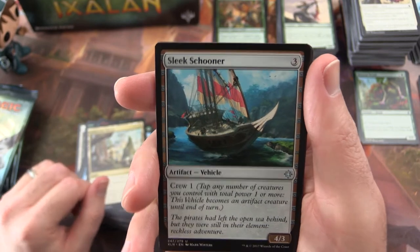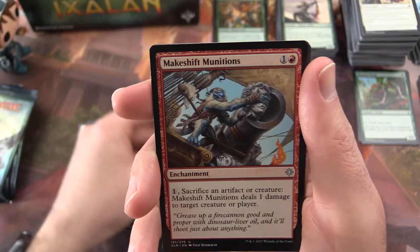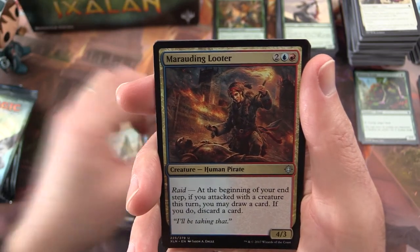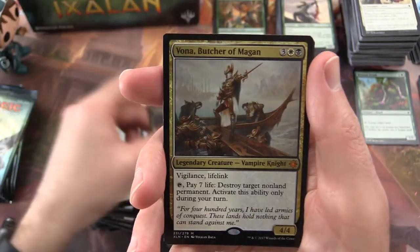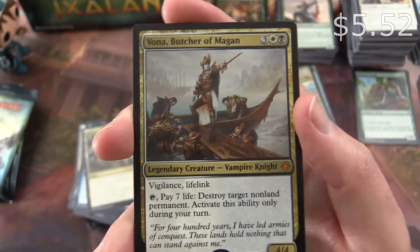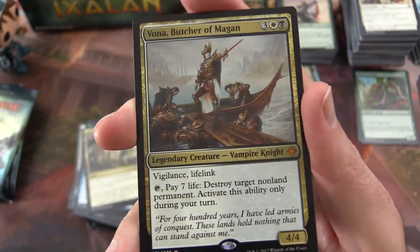Sleek Schooner is the uncommon. Makeshift Munitions. Marauding Looter. And Vona, Butcher of Magan — Legendary Creature Vampire Knight. That's another good one.